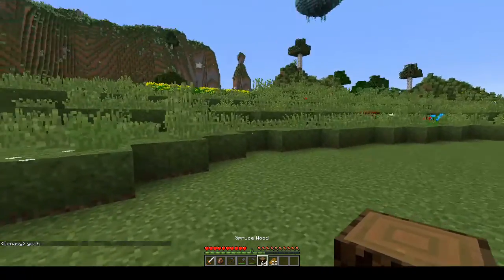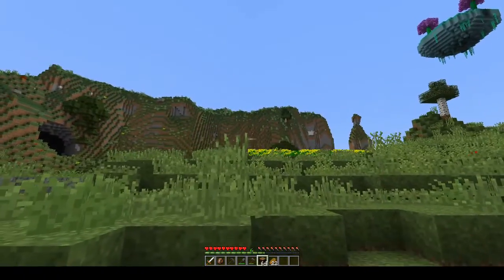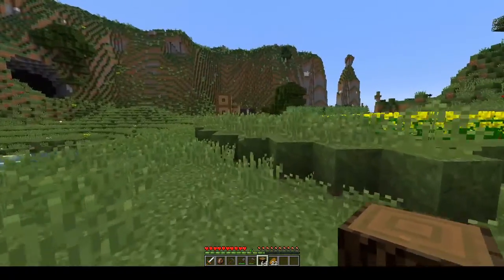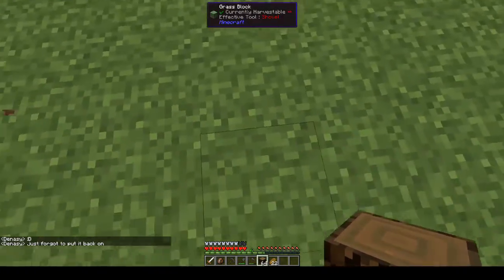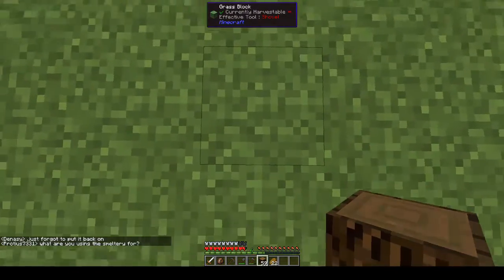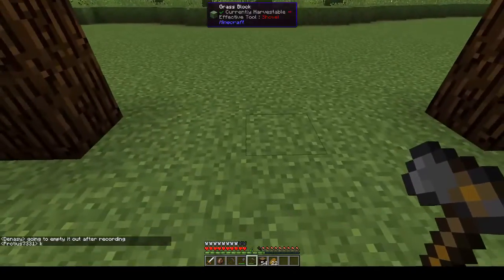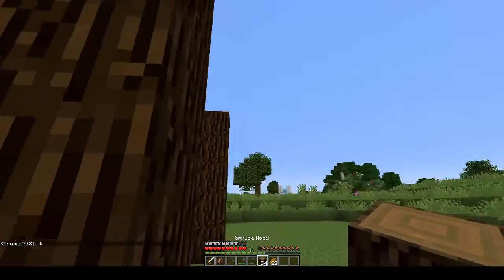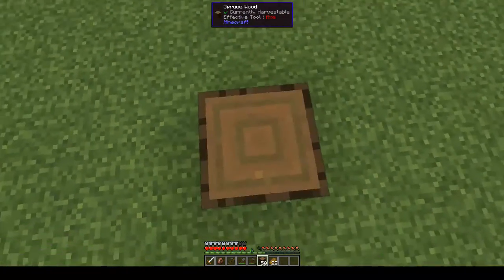What I want to do is get a base up and going here. I want to face it that way because we have decided we are going to build on top of each other, so to speak. We're gonna build something here — one, two, three, four, five — and here we go with a bit of an entrance at least.